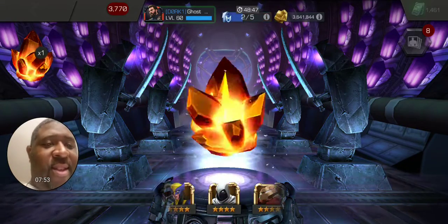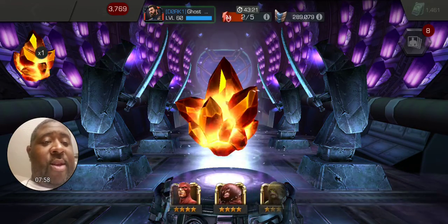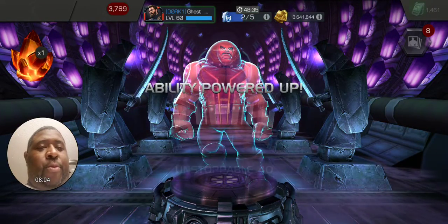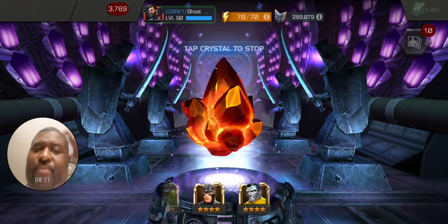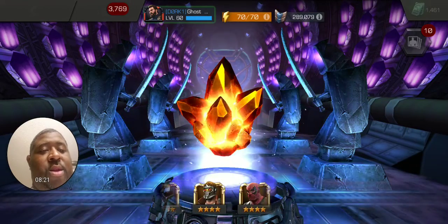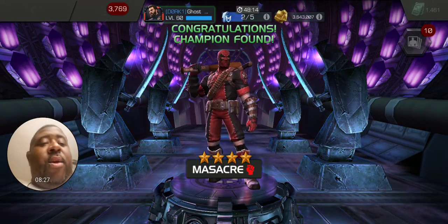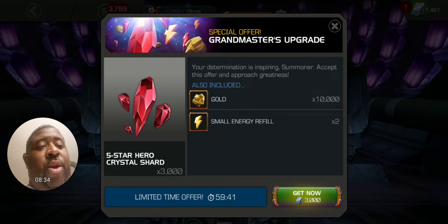Dark Hawk would have been nice, the Domino dupe would have been nice, but looks like we're gonna stick on Juggernaut — four-star Juggs. I believe that's a dupe, yep dupe number two. Last crystal: I don't have Killmonger still as a four-star, so I wouldn't mind getting him. Getting Mister Sinister — all right, that's the first time I got him as a four-star. I had him as a five-star but never as a four, so two new-to-four-star champions.